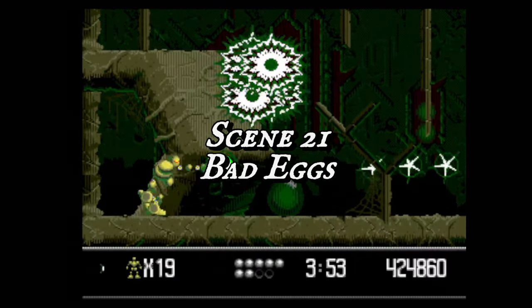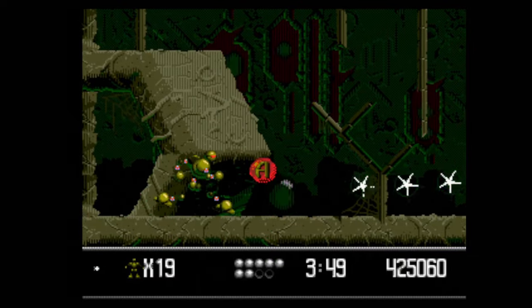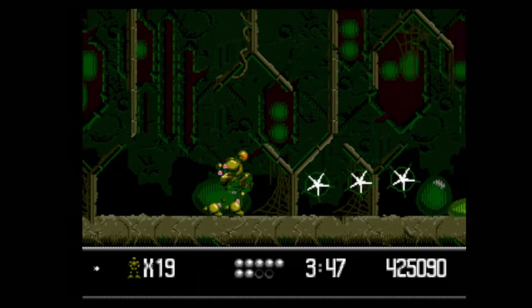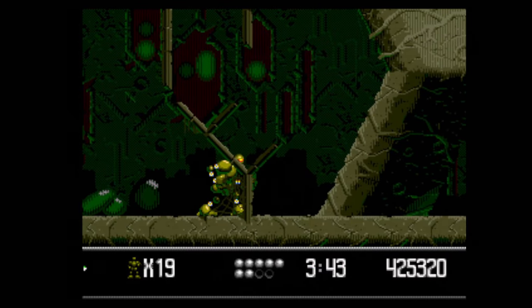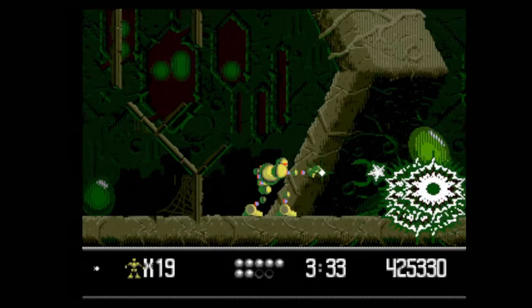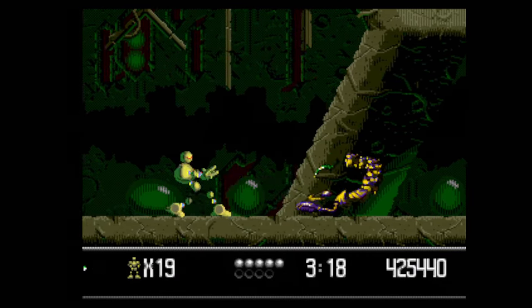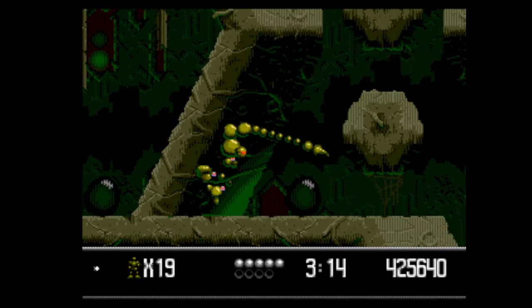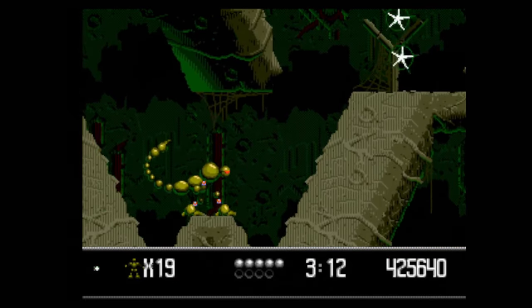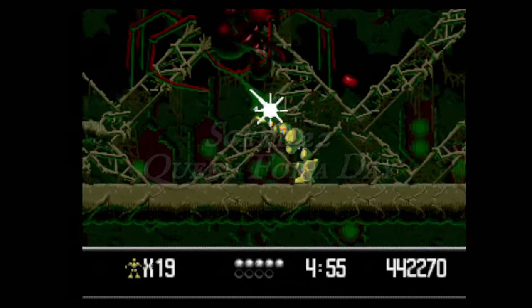Scene 21, Bad Eggs, is made up entirely of big green eggs that bounce your way. If you wipe them out, a random enemy from earlier in the game will emerge, so it's really just a matter of whether you want to avoid the eggs or take on whatever happens to be inside them. Sometimes you'll get an enemy that leaves behind a DNA morph, so that's a nice bonus. Head through the linear path, scaling the platforms to get up to the next level, and you'll soon reach the end and move on to the final scene, Queen for a Day.